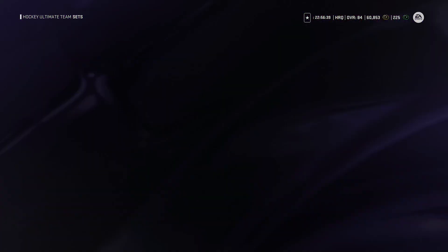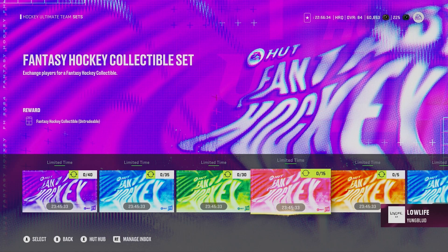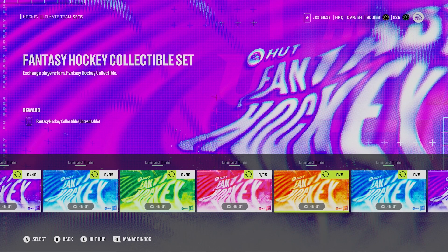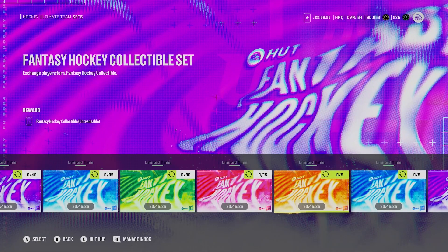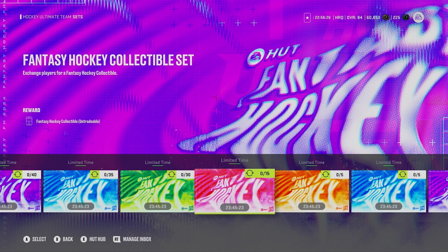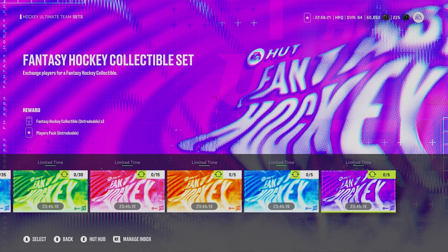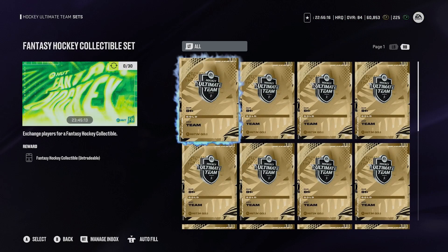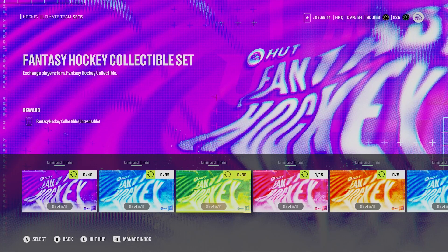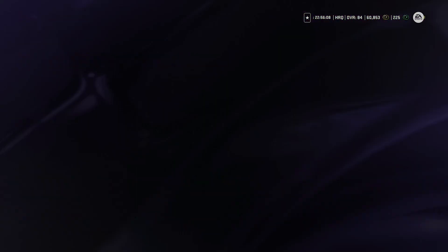Another thing — what are the best value sets? After you have those 24 collectibles, you need 12 more. I would recommend trading in five 83-plus cards to get one collectible at a time. I definitely wouldn't be trading in 30 81-plus cards — I think that's a waste. You could use those for power-up collectibles instead. Similarly, 35 80-plus is kind of crazy to me — again, you could make a ton of power-up collectibles for that value.